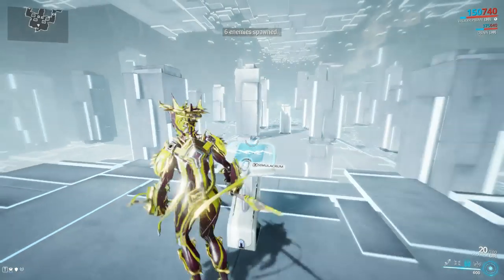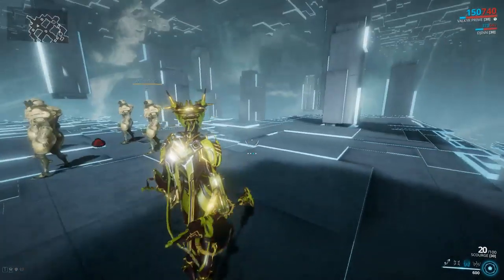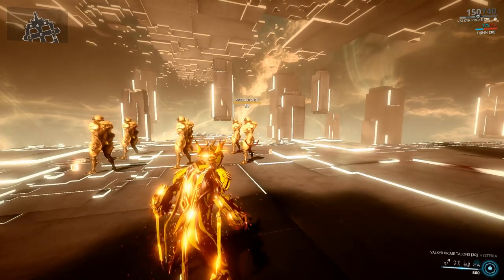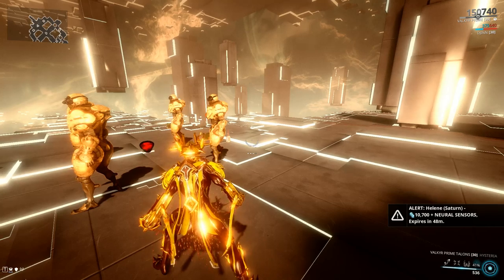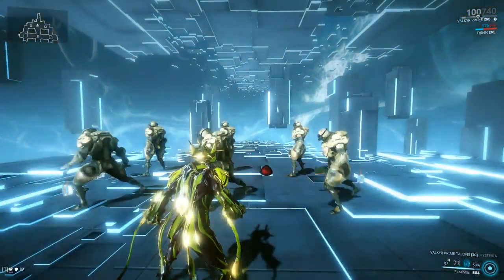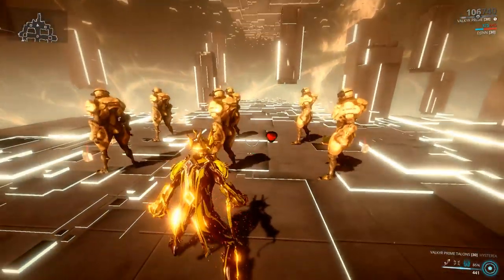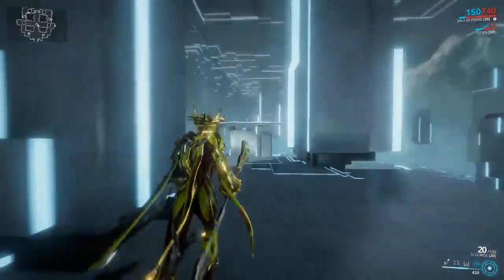Now power 4 — Hysteria. We have 600 energy. You can see the counter in the bottom right — as that number climbs, energy drains faster per second. Notice up in the top right my health and shields are grayed out. I'm invulnerable. I can still use Paralyze and lose shields to stun enemies, but it doesn't matter since I can't be hurt. Turn it off and you get some energy back.